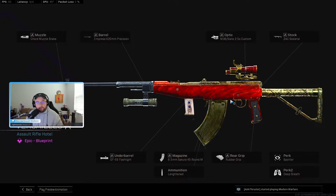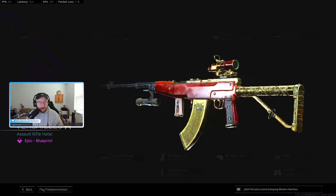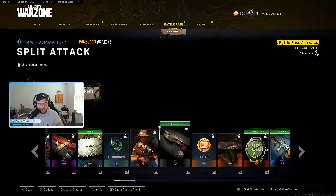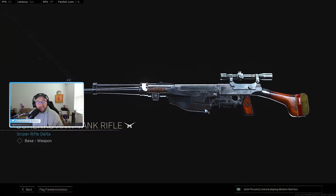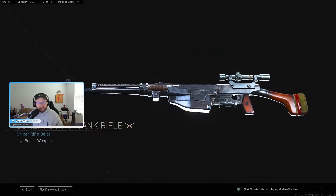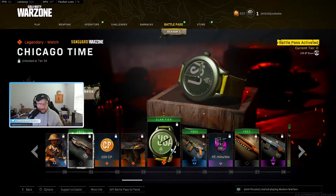That reminds me of a store pack from Rebirth — the Royal bundle — it had like a royal gold-ivory pattern on the gun. This one's really cool. I had the Automaton fully maxed out so I don't need the attachments, but this is a really cool variant. More double XP. The PTRS — is that the sniper from World at War? It really reminds me of that sniper. I like how the sun reflects off the gun — cool variant for sure.